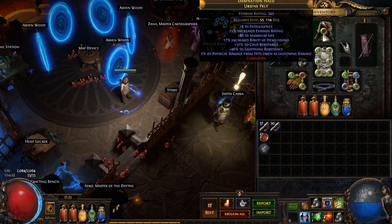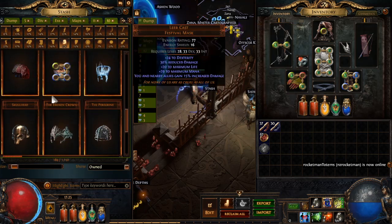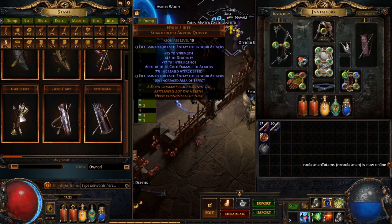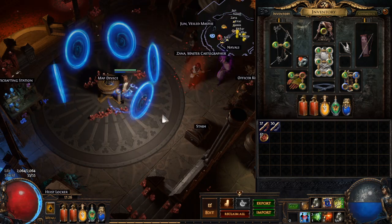I basically had all of this equipment while leveling except I had a Gold Rim helmet and just some random unique quiver - I think it was a Hyrri's Bite for the stats. So I'm going to just run through a quick map here and talk about this.